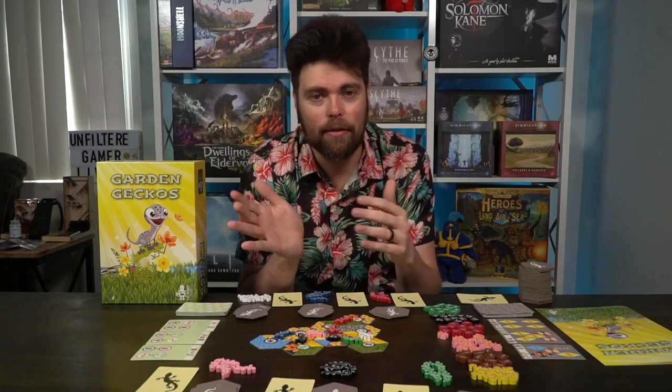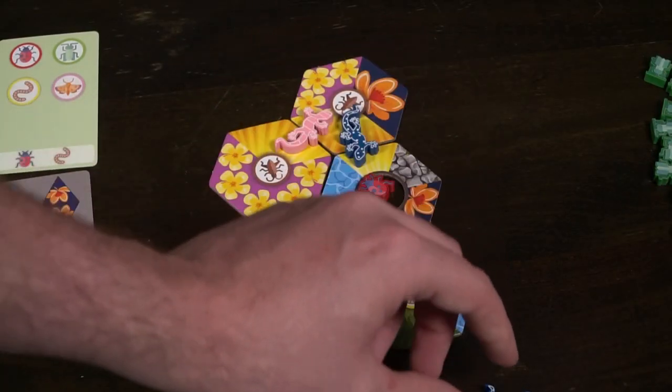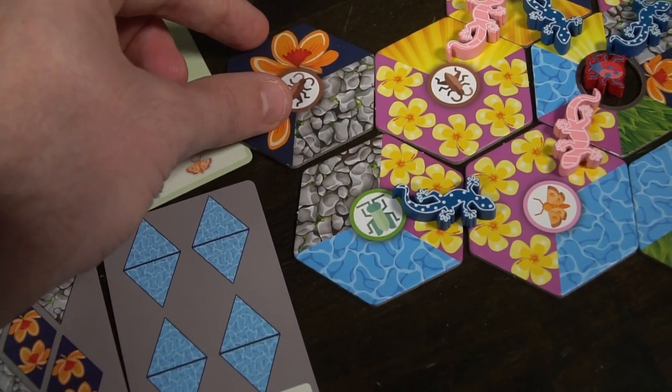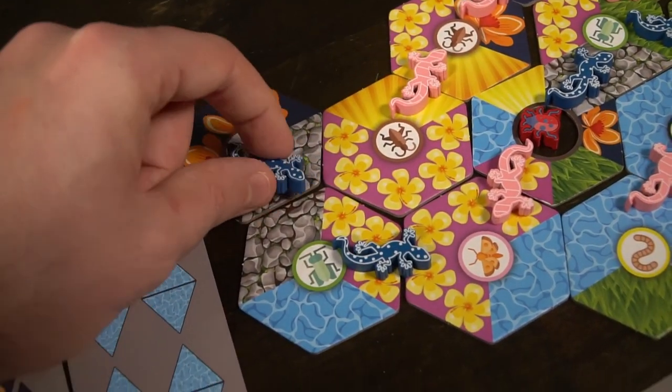As you start placing your geckos, you'll be working toward one objective and another while other players are doing the same. Note that you only have five geckos — once all five are placed, the next time you'd place a gecko you have to take one off the field and place it somewhere else. Keep track of where you've placed and what objectives you want. Maybe a tile has been completely surrounded and you finished an objective — take that gecko off rather than one on the edge of the board that might still score you bonus points.